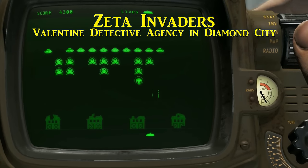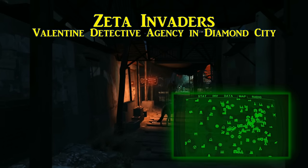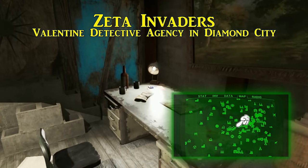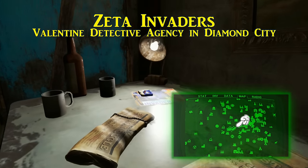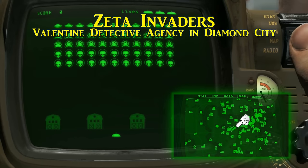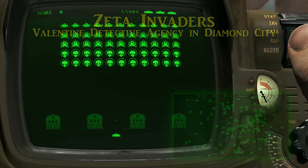Third to add to our collection is in Diamond City in the Valentine Detective Agency. As soon as you enter, the RobCo Fun magazine is on a desk towards the back. This one comes with Zeta Invaders. In case you wanted to double down on apocalypse scenarios, Zeta Invaders has you protect the earth from alien incursion.